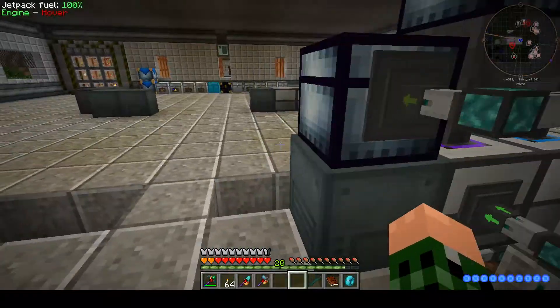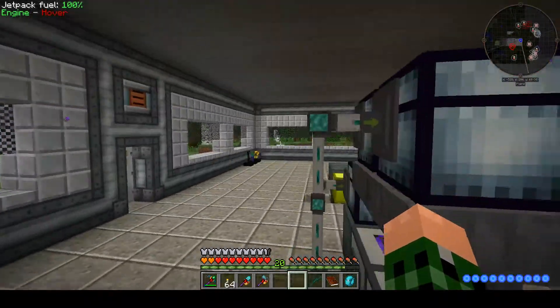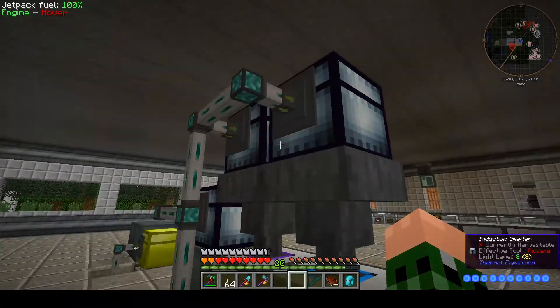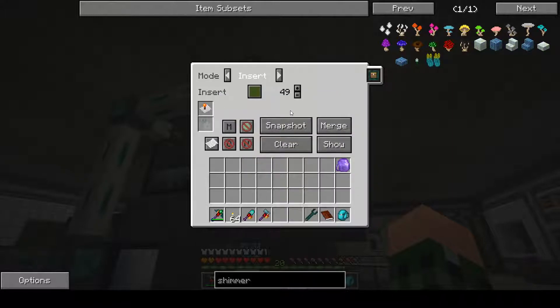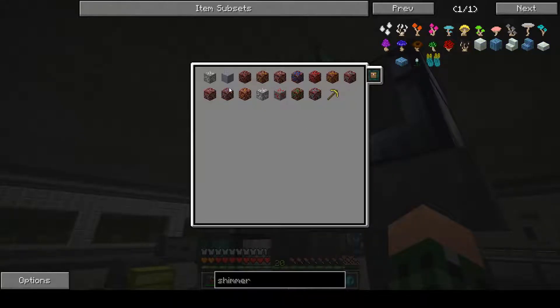These priority 49 chests are set up above a pulverizer, induction smelter, and sag mill. All three chests are priority 49. I've got an existing item filter in here — I had a bunch of ores in each one and took a snapshot of them. These are all the ores I've told this pulverizer to go ahead and process for me. Same for the induction smelter.